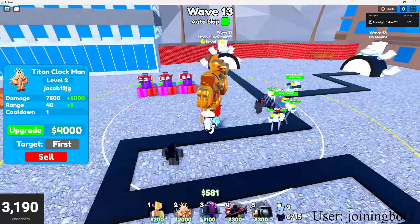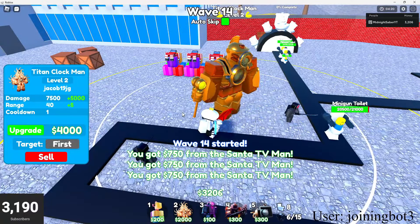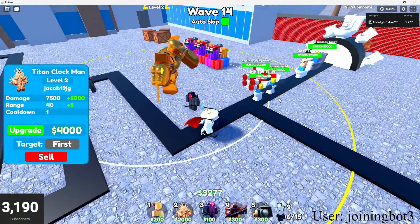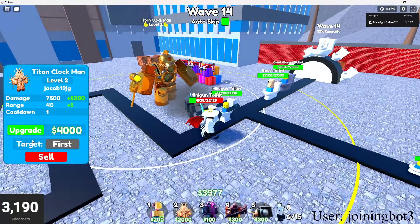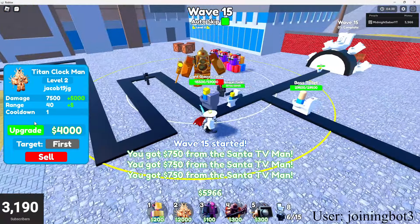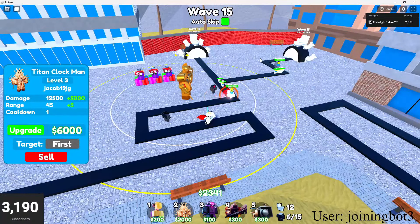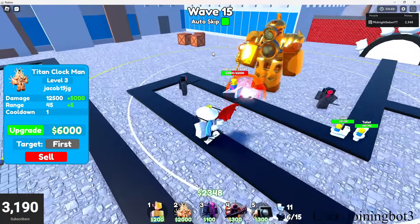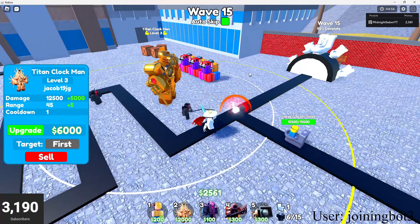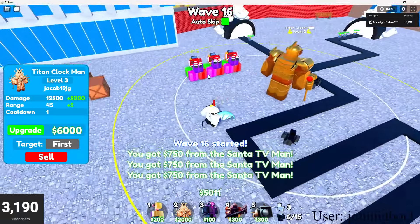He is kind of OP and I do really like the design. Obviously this came from Skibidi Multiverse, because a lot of people told me about it - this came from a different series other than the main Skibidi series. Next wave I can upgrade him again - now it's red. His blaster is red, which probably means more damage. Now he's got 12,500 damage, still a one second cooldown, and 45 range.